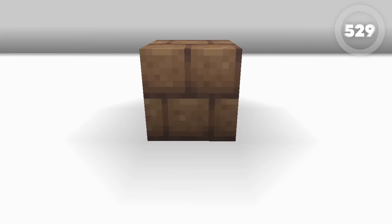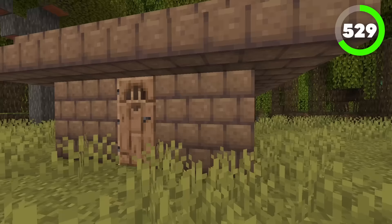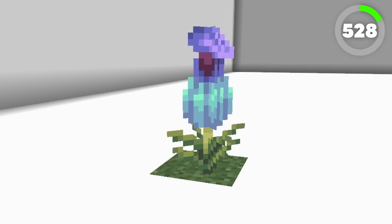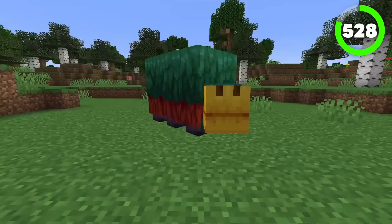Number 529 is the mud brick. Out of all of the new mud blocks, I feel like the mud brick is the one block you can actually use in builds. It actually looks good as a block, dare I say, and you could probably use it for a starter base. Number 528 is the pitcher plant. Decoratively this new block looks very peculiar. What I didn't know is this plant can actually be used to craft cyan dye. Other than that, this block is primarily used for decoration. The cool thing about this plant is that it comes from the sniffers.